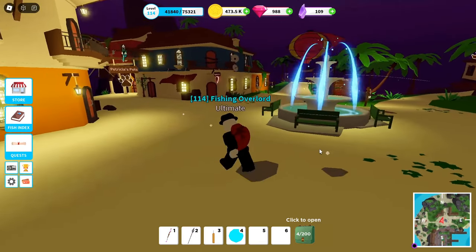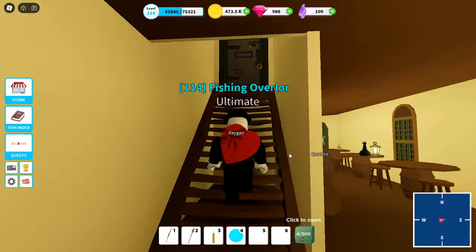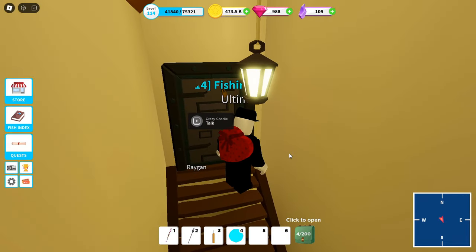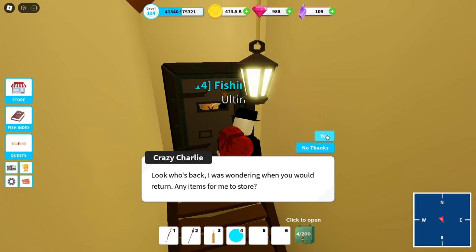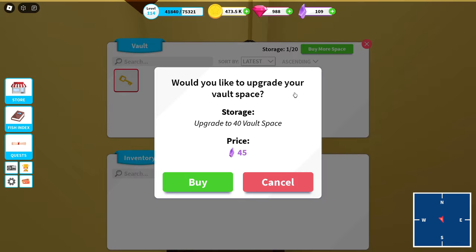First, you're going to want to come over to Regan's Tavern and once you enter, head up to these stairs. Right here you can talk to a guy named Crazy Charlie, and once you talk to him you can actually put storage in here. Anything like fish or drops from sea creatures you can store here. Right now I have a whale key in here and my storage is 20, meaning I can have 20 things in here. If you want, you can press 'buy more space' — right here I can upgrade to 40 space but it costs 45 shards.